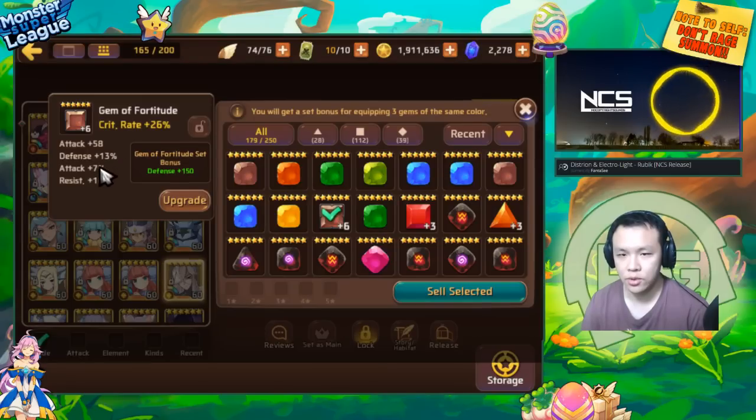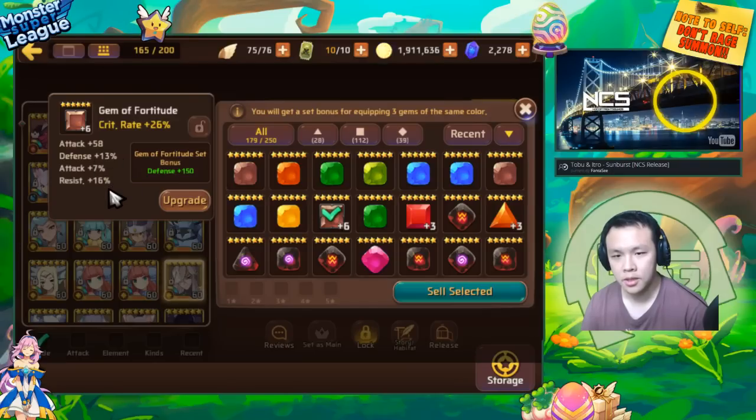As you can see, this gem at plus six — it rolled into resist! Look at this: it already gives you almost the set bonus of Conviction, plus extra attack and extra defense. Now compared to that other gem I sold — it was my mistake, I should have actually kept it. But if you remember, the other Conviction gem had 4% HP and three useless substats. This gem is already much better because it gives attack, 13% defense, and 16% resist already. Even if I got super lucky and the other gem rolled into HP, this gem would still be more valuable — if I just roll into resist one more time, it's already like much better than a Conviction gem. And this is only plus six — getting it to plus 12 still gives two more chances to roll these substats even higher.